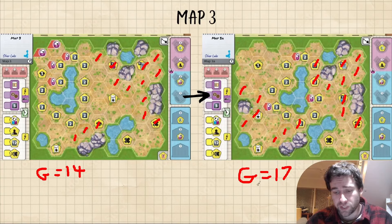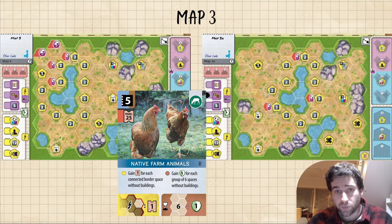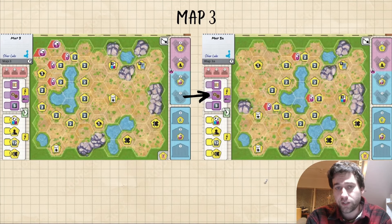Geologist got a pretty nice buff — gives you some more money, but more importantly the rocks are more centralized to the lake, meaning you're more encouraged to build around this area earlier in the game. Native Farm Animals seems a lot better too — it looks very easy to cut off this area for a quick 9 or 10 appeal, which wasn't really an option on old Silver Lake because the lake was so close to the edge. Overall I'd say Silver Lake got hit pretty hard. It's always going to be a strong map because of the money and the determination ability, but Archaeologist is no longer a free win, and removing one of the reputations is actually a pretty big deal. I think it will still be in the top half of the maps, but definitely not number 1.